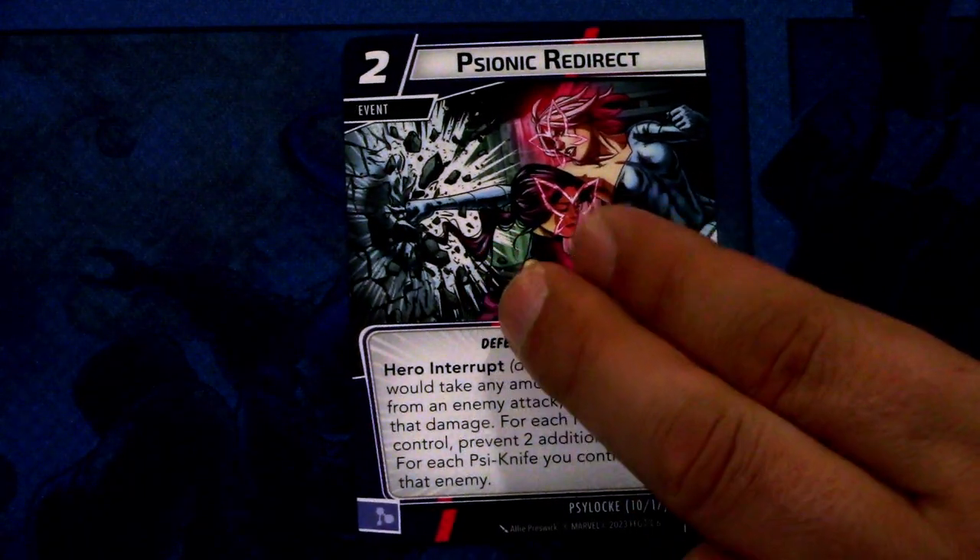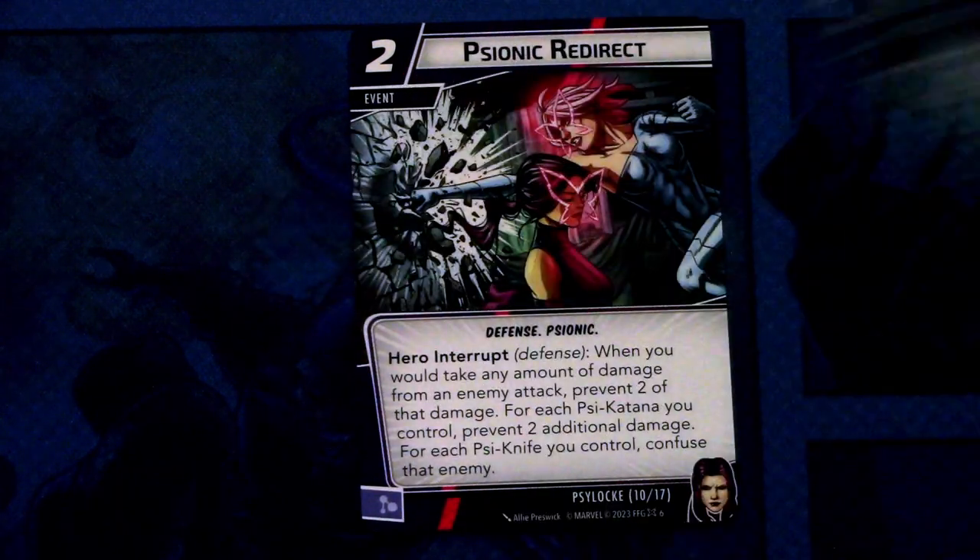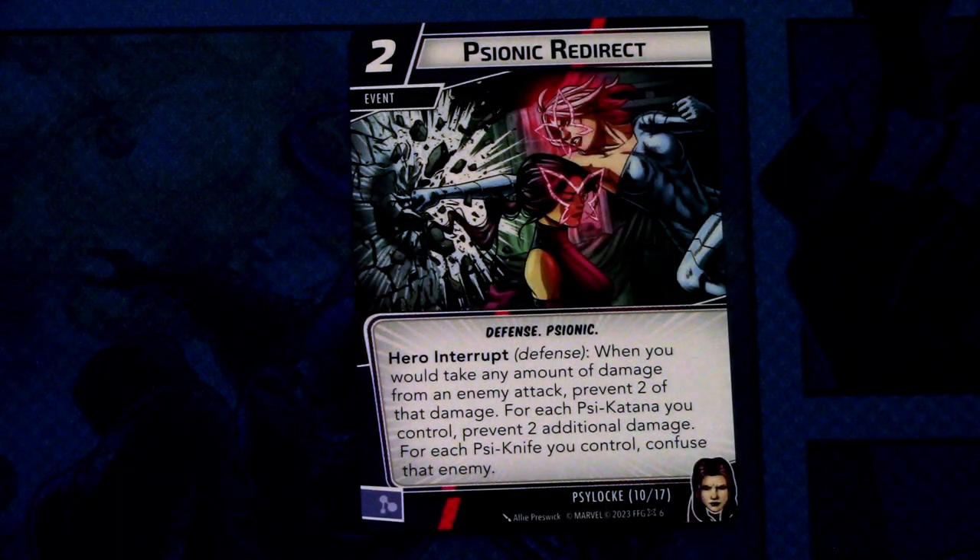Next up we have Psionic Redirect — two copies of this card. It is a two cost event, defense and psionic traited. Hero interrupt defense: when you would take any amount of damage from an enemy attack, prevent two of that damage. For each Psy katana you control, prevent two additional damage. For each Psy knife you control, confuse that enemy. And this can be committed as a mental resource. So we have events for thwarting, attacking, and defending.